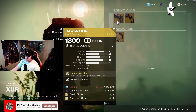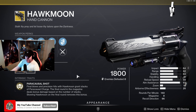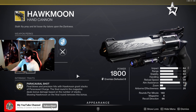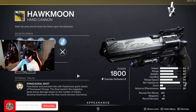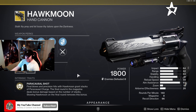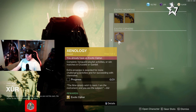Moving over to the Hawkmoon this week — it is rolling with Eye of the Storm. The main perk is Paracausal Shot: final blows and precision hits with Hawkmoon grant stacks of Paracausal Charge. The final round of the magazine deals bonus damage based on the number of stacks, but stowing Hawkmoon on the final round removes that bonus. So make sure you're using up your Paracausal stacks before swapping weapons.